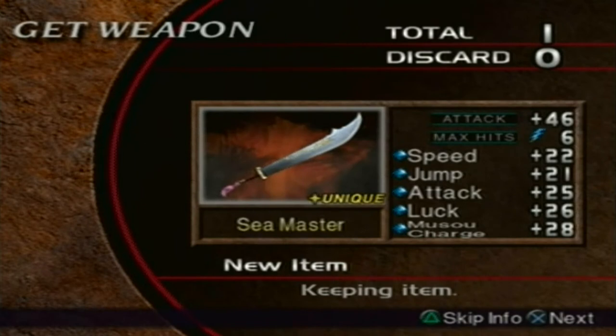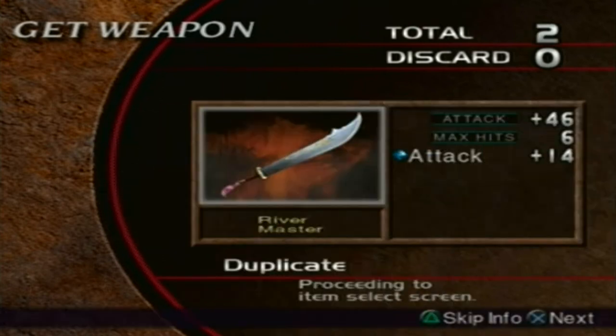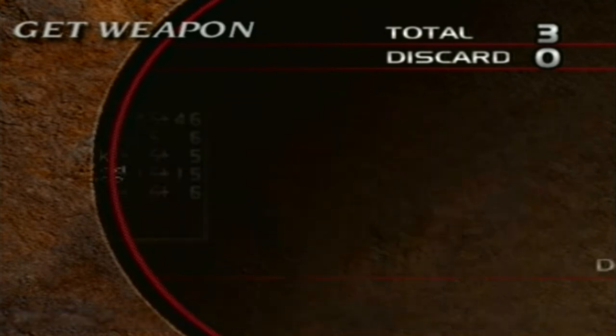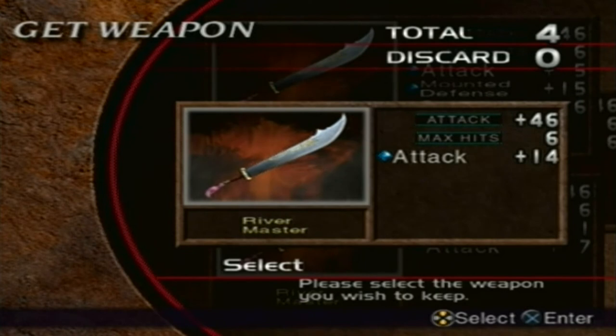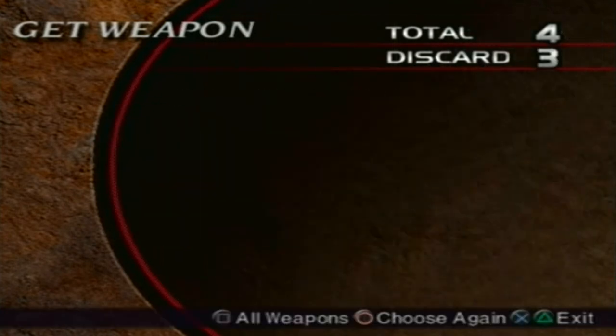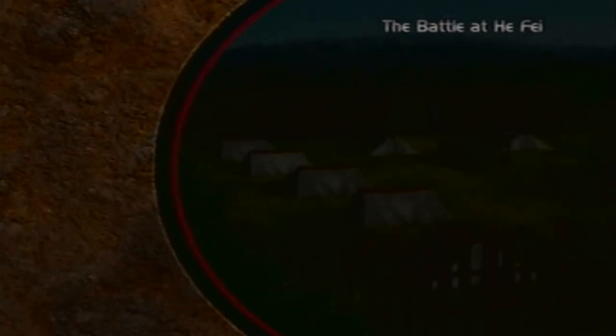This is our fourth weapon, the Sea Master. It has a lightning element with Speed 22, Jump 21, Additional Attack 25, Luck 26, and Musou Charge 28 — pretty good weapon. Also got a River Master of 14 and Luck 16. Let's just stick with the attack since I'm not going to use that one again.